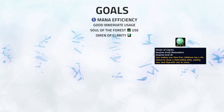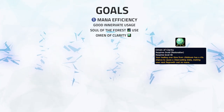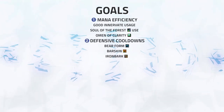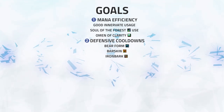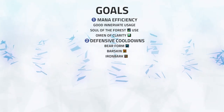Utilizing Omen of Clarity: this grants you Clear Casting which makes your next Regrowth cost no mana. Utilizing these procs correctly can save you a lot of mana over the course of a game. Number 2: Defensive Cooldowns. Going hand-in-hand with mana efficiency is using the correct defensive cooldowns. Utilizing your Barkskin and Ironbark at the right time will not only allow you to survive, but also reduce the damage you take, thus saving you mana. Trading these with important enemy cooldowns such as Berserk or Incarnation is going to be vital.